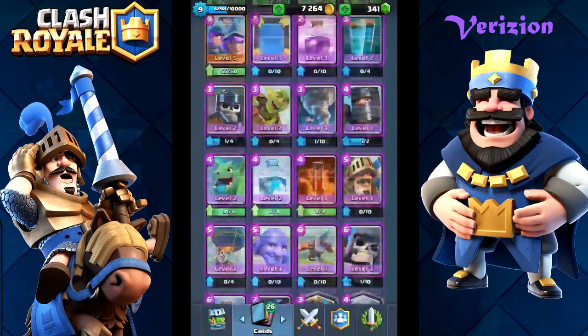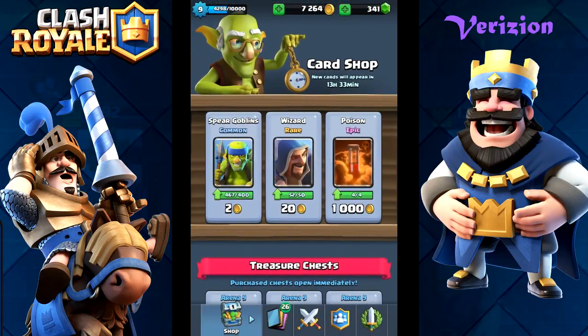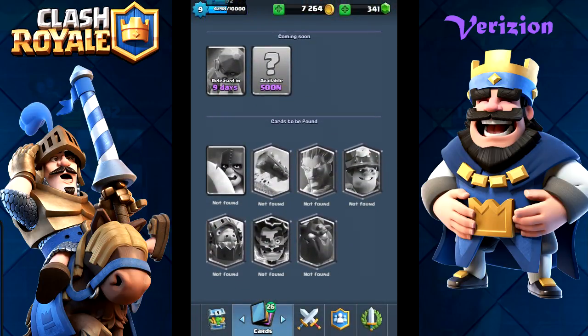But I haven't gotten the Executioner just yet. There was a little 400 gems deal in the shop, but who even needs that? Battle remnant releases in nine days - doesn't matter. So if I do want anything, it's going to be the Miner.